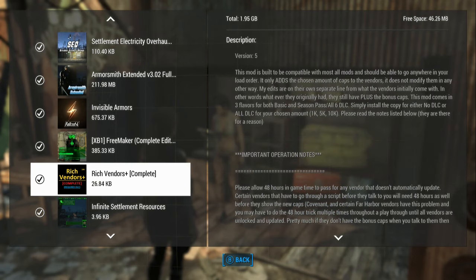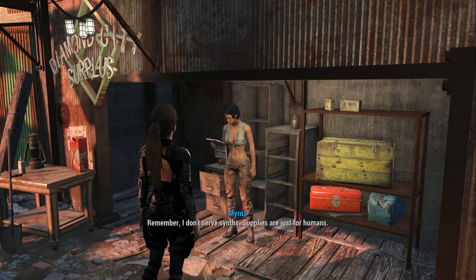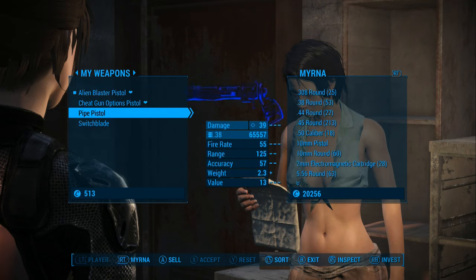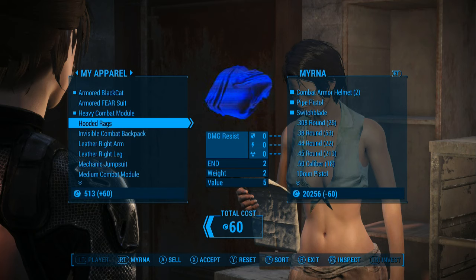I'm going to show you here basically on the Diamond City vendor Myrna, at Diamond City Surplus. Jenny's going to take a look, and it seems like instead of giving them exactly 10k, it gives them even more — maybe it just adds 10k to whatever they would normally have. With the perks Jenny has — she has a lot because I leveled her up to around level 50 — she may have a lot of bargaining perks, so Myrna has even more money. It just allows you to sell more stuff.